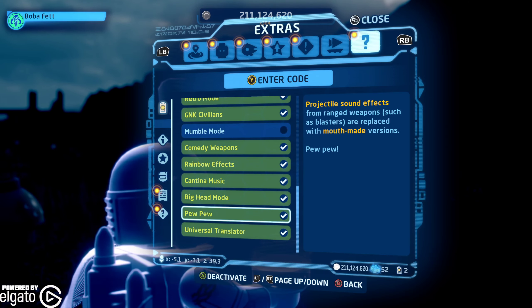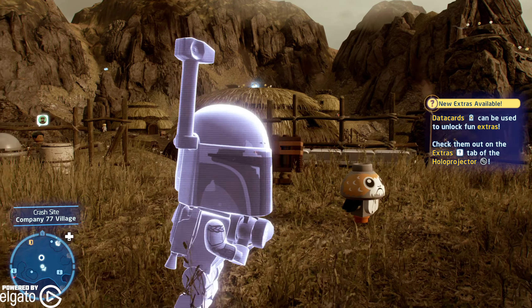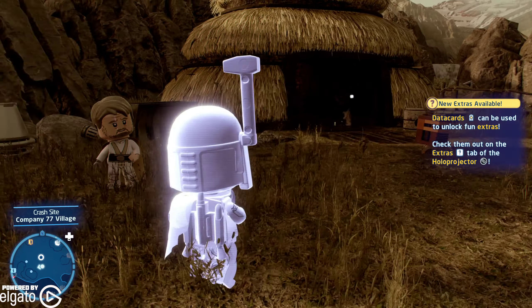You can turn these off by the way if you don't want them. As you can see, we have big head mode, we have a big head Porg companion, and everybody is a Gonk Droid.